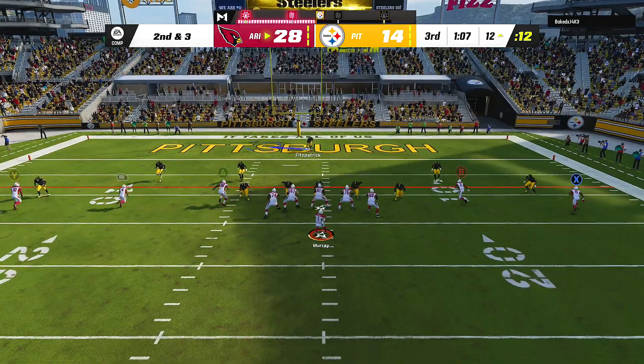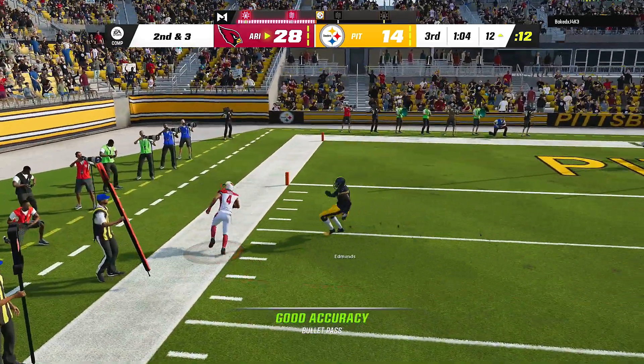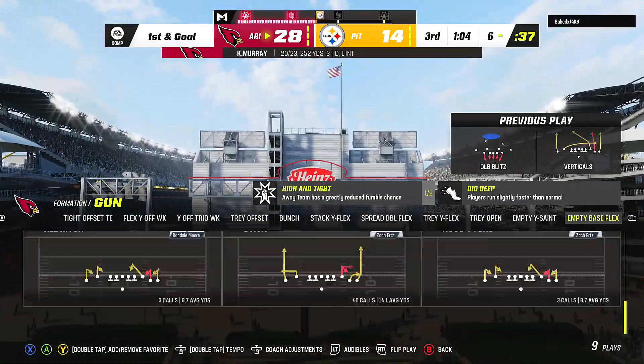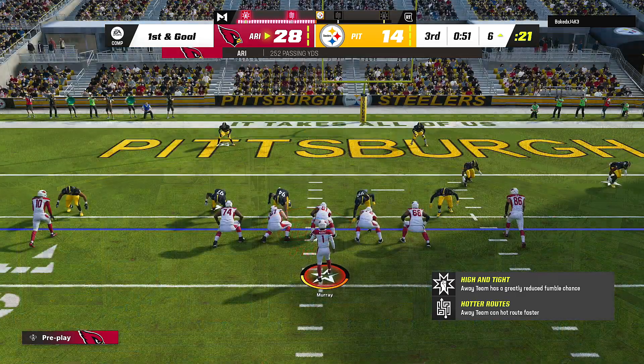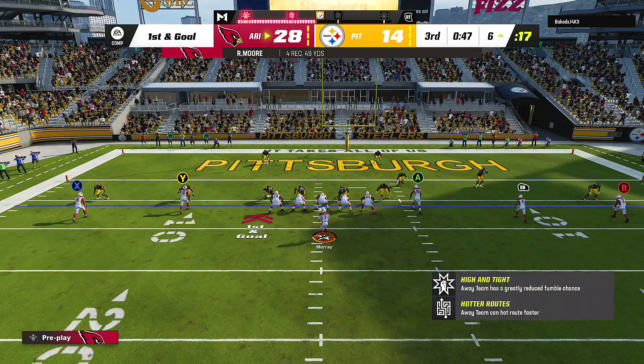I wonder if he can get free right here. Don't be afraid to do what I'm doing — if they're continuously running man, you get in this Empty Base Flex and you run your zig routes. Just do it. Now from here he doesn't know what to run, so I can run a zone-beating play.